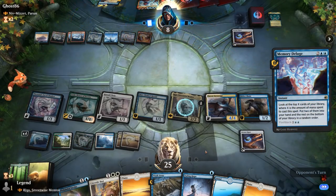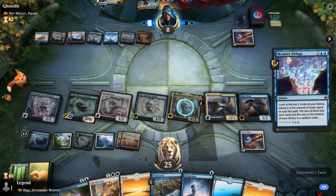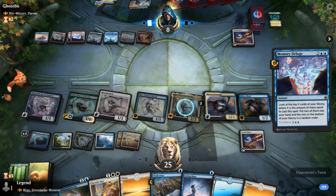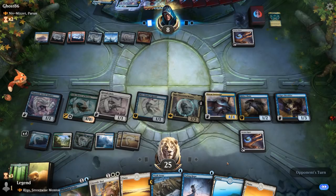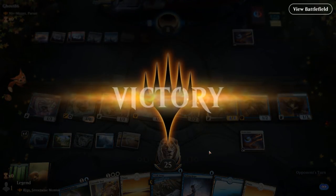Deluge goes digging — the opponent is trying to find a sweeper at this point. If they find a sweeper with Pact of Negation backup we could be in trouble, but we still have an indestructible Toski and Rigo with a shield counter. Opponent packs it in. Awesome, on to the next one.